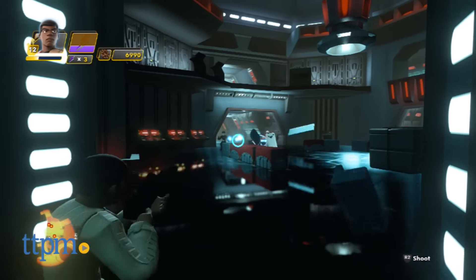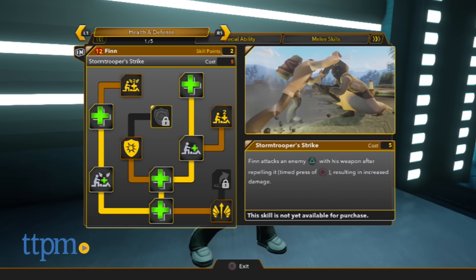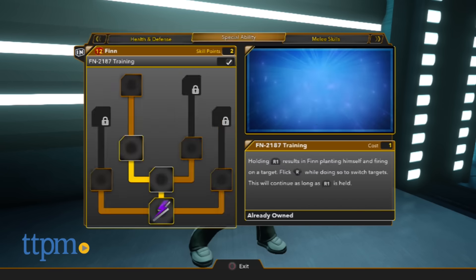The two figures unlock their digital versions in the game, where they become interchangeable playable characters. The characters can be leveled up through the game's skill tree, which allows players to choose what abilities they want to boost. All the character's progress in leveling up is stored directly on the figure.